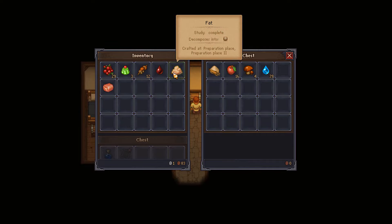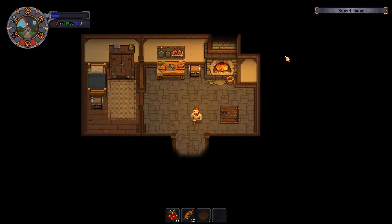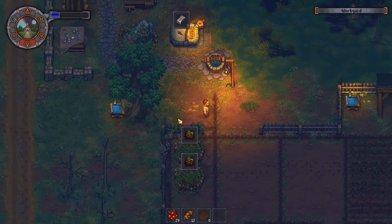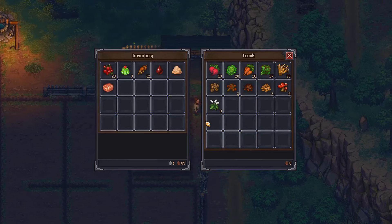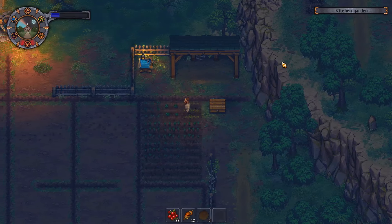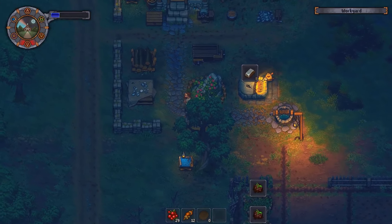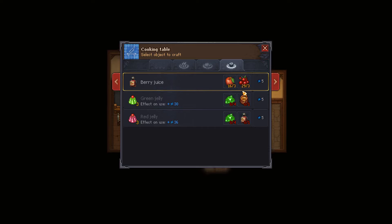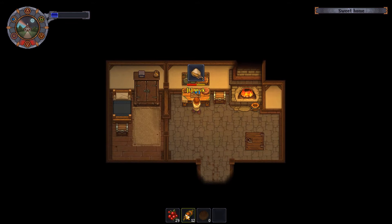We're going to spend a little time in the kitchen and I'm going to be turning the wheat into flour. As we do not have access to the mill as of now, I have to do this manually. We are running low on bread and bread is a good source of energy at the start of the game as it gives us 15 energy apiece, and cooking the bread is not that expensive when it comes to the fire.